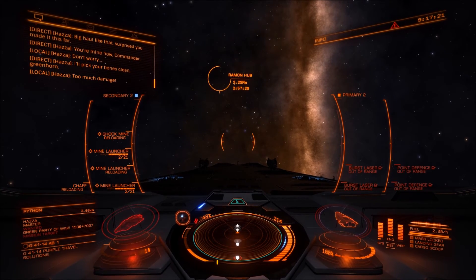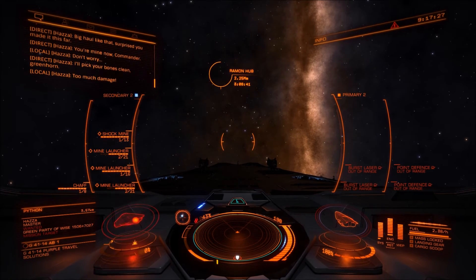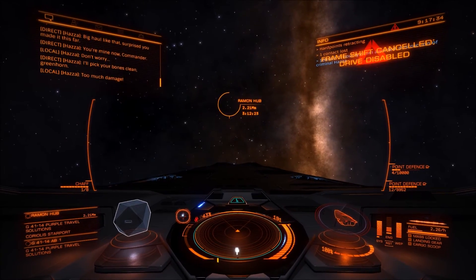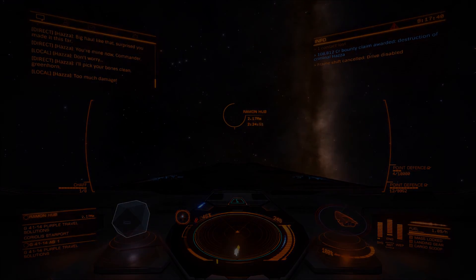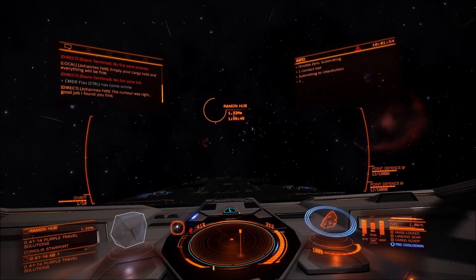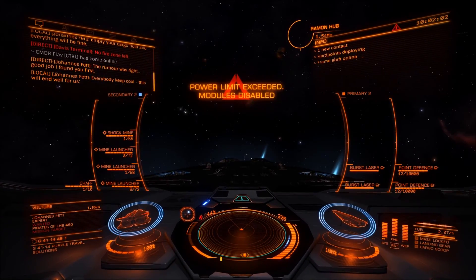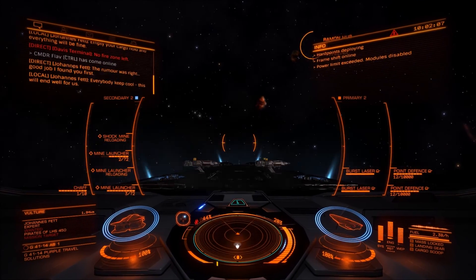One important thing to mention: once you run out of mines, there are possibilities to replace them besides docking at a station. I haven't tried it yet, but it seems you can also replace mines via the crafting menu. It's not that cheap in terms of raw materials needed, but it's also not that complicated. If you gather common materials like iron and nickel, you'll be able to replace them fairly easily.